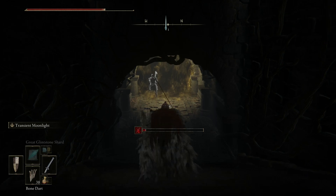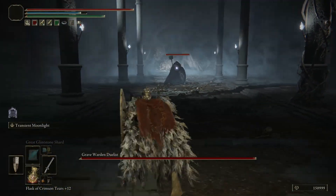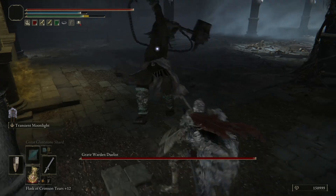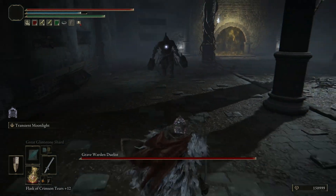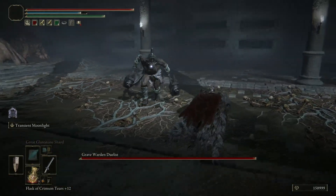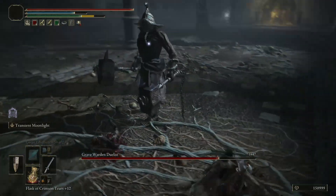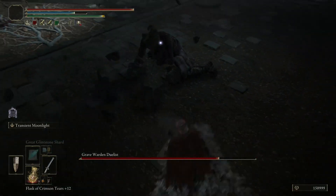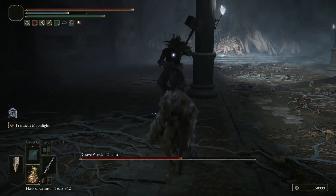And with that, we have a boss fight. This is one of my personal favorite early boss designs — the Graham Warden Duelist. I absolutely love its weapons. It has two hammers on a chain. Sometimes it can use the chain to get even farther reaches. It's such a cool design — I don't know the right word, it's just very cool with how it actually uses the chains to do new stuff.